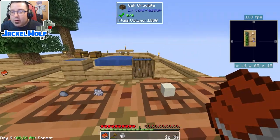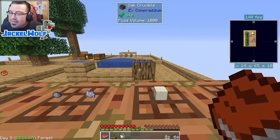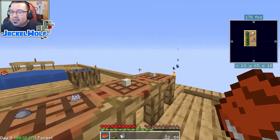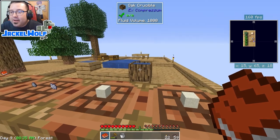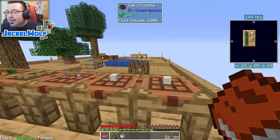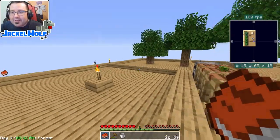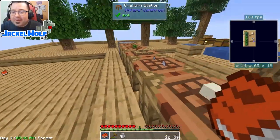To get lava in your world you need something called a crucible — not the oak crucible, even though you can technically use it. We're dealing with lava; lava is very very hot, and wood crucibles are going to burn. It's not a good idea, especially because at this point you've probably still got a wooden island.